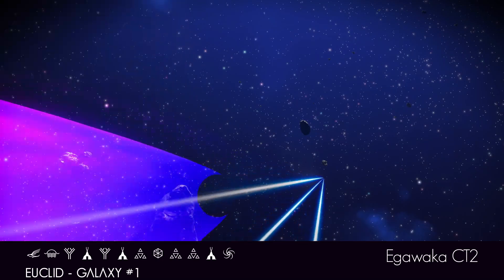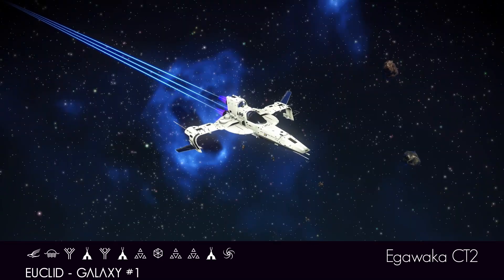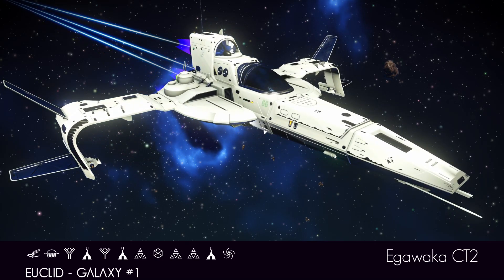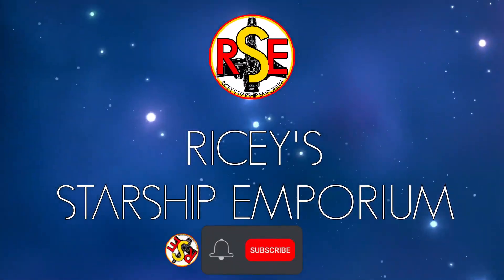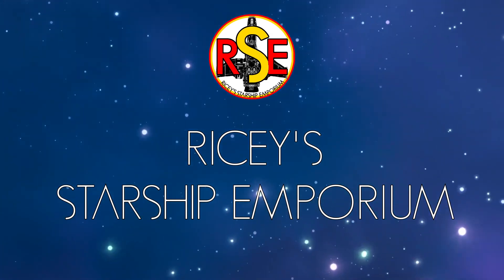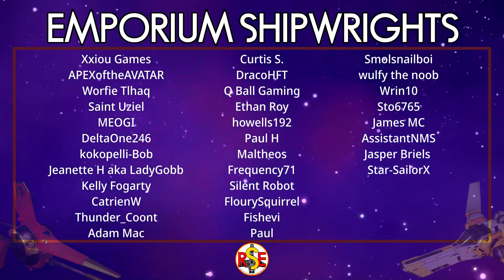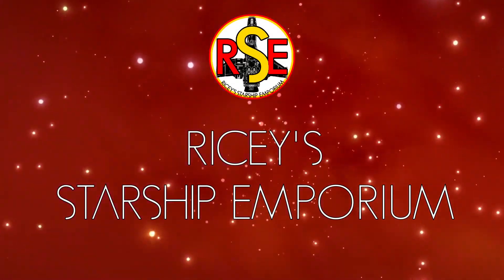What else can we say? Even underneath it's all white. So thanks to Guthrum for finding the Egawaka CT2 — it is one of the best ships I've seen in a long long time. Give me your thoughts down in the comments and let me know if this is part of your fleet. If you'd like to join my fabulous subscribers, please feel free to click the button and hit the bell. If you'd like to buy me a brew, there's a link down below. And a huge thank you to my members whose generosity really helps to keep the Emporium going. Thank you for stopping by and I'll see you next time.